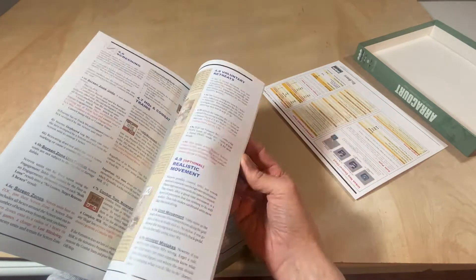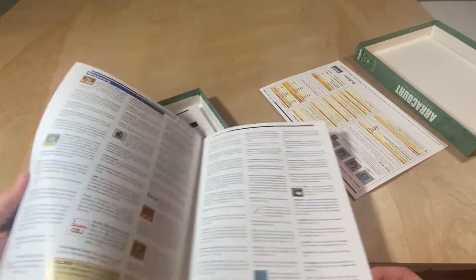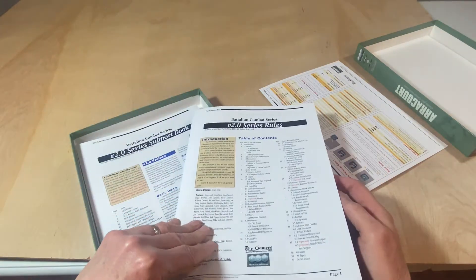It's series rules version 2.0, all color, which is great — didn't start out that way way back when. Some people don't like glossy, but I don't write on these. If I want to take notes, I'd print out something and take notes on that. Pretty great to look at — really nice pictures and graphics with examples.